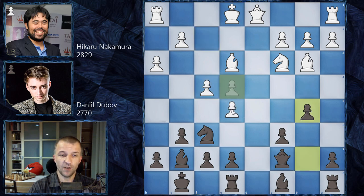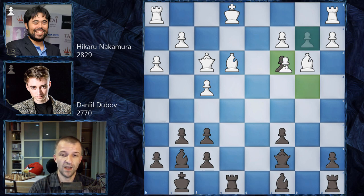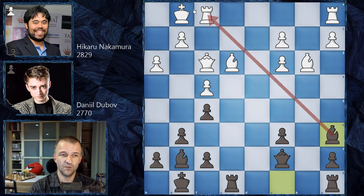We have b5 and now e5 attacking the knight. Here Daniel Dubov didn't move the knight but rather played b4. He actually set up a very nice positional trap, because after e takes on f6 — not taking the knight but he takes on f6 — the bishop is under attack, the bishop is pinned, and the knight is also under attack. So after queen on f3 defending, b takes on c3, and now taking b2 is also coming. So b takes on c3, f5. Now where does white castle? You cannot castle on the queen side — that would be suicide — and castling on the king side is still much better for black, slicing all the position with these beautiful bishops.